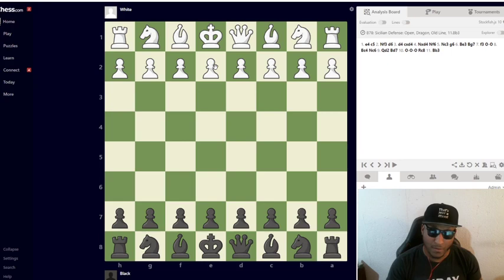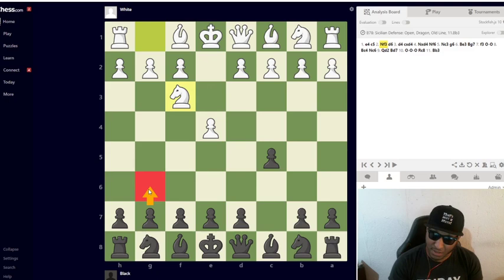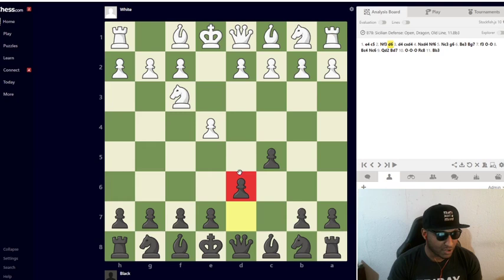The Sicilian is an opening for Black. After e4 we have c5, and there are many different Sicilians you can play. White can make many moves — Nf3 is the main line, but you also have d4, c3, even b4 as a wing gambit. After e4 c5 Nf3, we have d6 which leads to the Dragon, and g6 which leads to the Accelerated Dragon. There is a difference and we'll go through that.